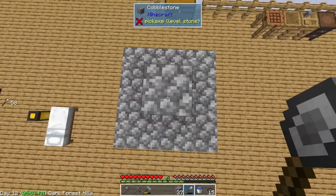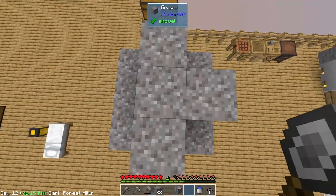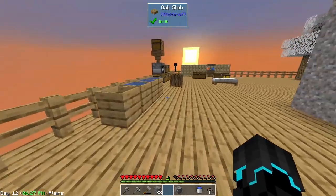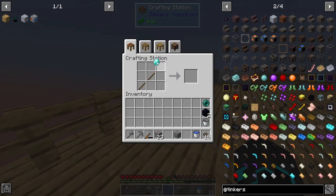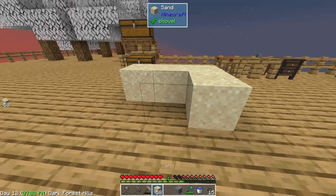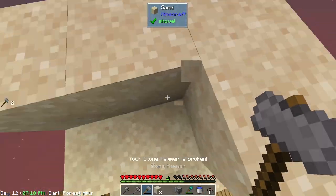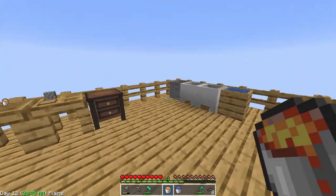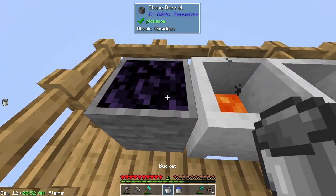While waiting for the lava to smelt I'm going to excavate a bunch of this cobblestone. My wand broke, but you know what - just because we can, I'm going to make a diamond wand. It might seem like a waste but we did just get three diamonds from a little bit of gravel, so it's not that bad. We will be able to set up a more automated setup later, but for now my hammer is also broken and the lava is done.